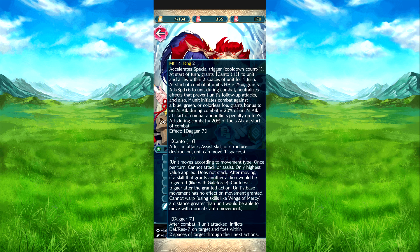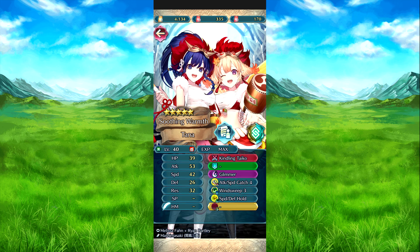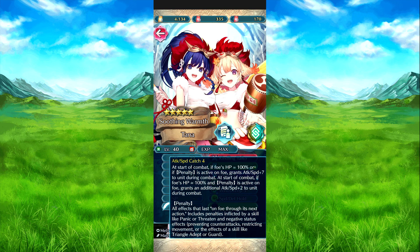Then at the start of combat, if their HP is 25% or above, grants attack speed plus six to them during combat. Neutralizes effects that prevent their follow-up attack. And also if they are in combat against a blue, green, or colorless foe, grants bonus to their attack during combat equal to 20% of their attack at start of combat. And inflicts penalty on foe's attack equal to 20% of the foe's attack during combat. Their dagger inflicts dagger seven after combat if they attack — defense/res minus seven on target and foes within two spaces of the target for the next action. Glimmer boosts damage by 50%, one charge thanks to the weapon. Attack speed catch four — at the start of combat, if foe's HP is 100% or if a penalty is active on the foe, attack speed plus seven during combat. If both conditions are met, you get an additional plus two for a total bonus of nine. The penalty means any debuffs that last for the foe's next action, like stat debuffs from fighting, counterattack, and a lot of stuff.